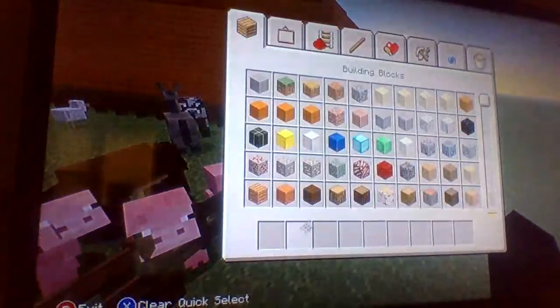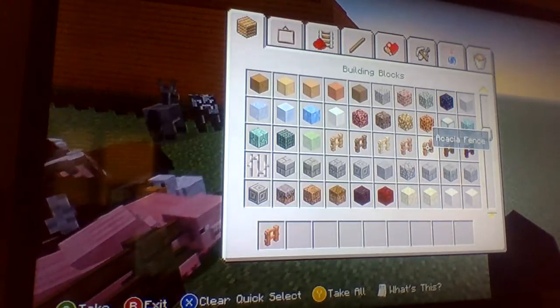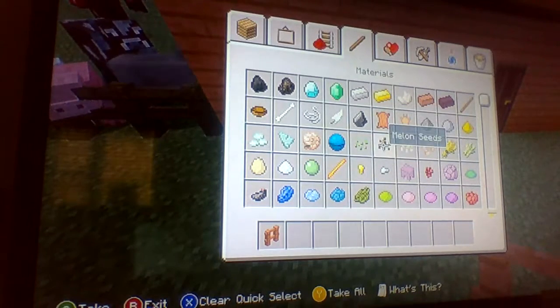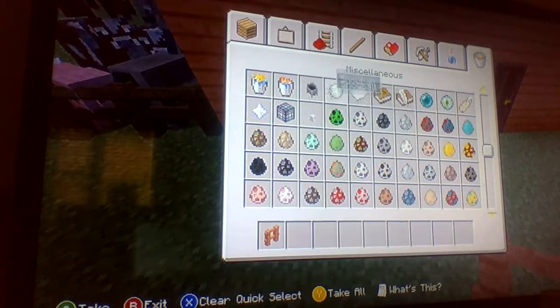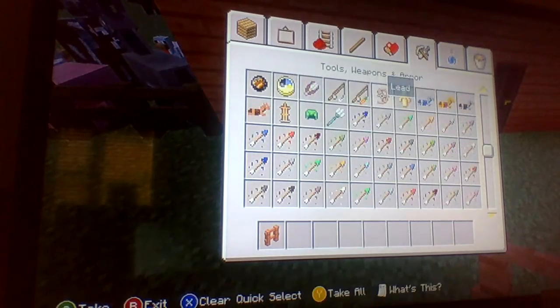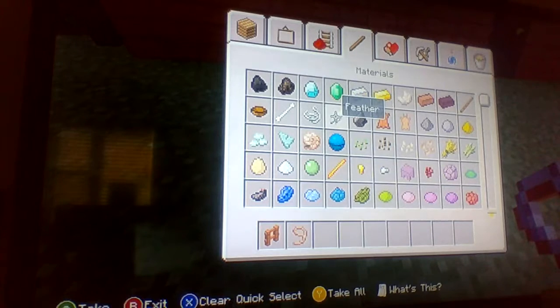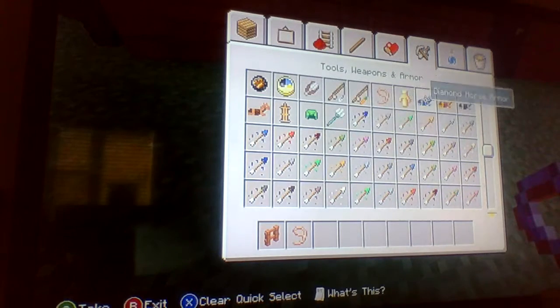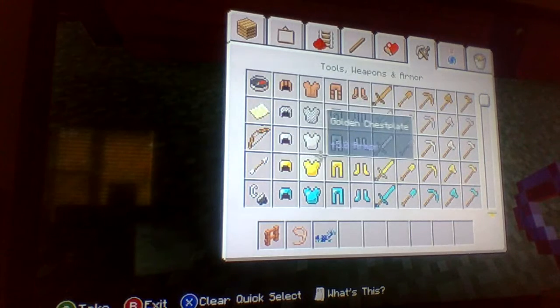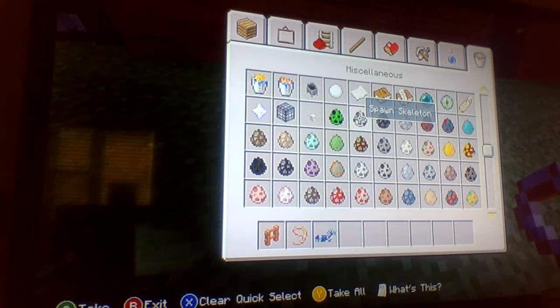Alright, I'm actually gonna make myself my own horse. So I'll get the fence that my house was made with - you know what I mean, the material my house was made with. And where are the leashes - leads, I think is what they're called. I'll get a horse. Wait, first I need a saddle. I want diamond horse armor. I haven't played Minecraft in a while, guys, so don't be yelling at me in the comments.